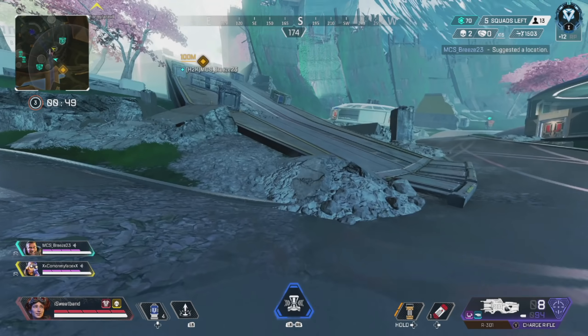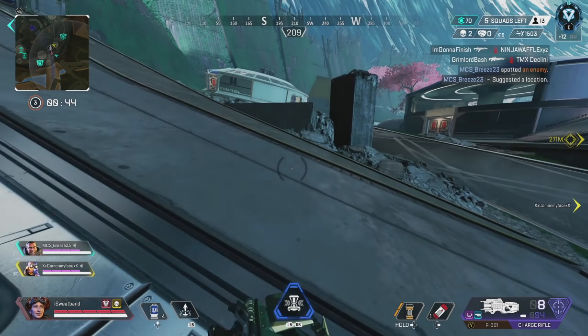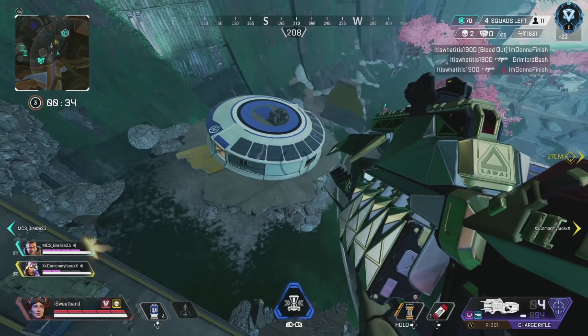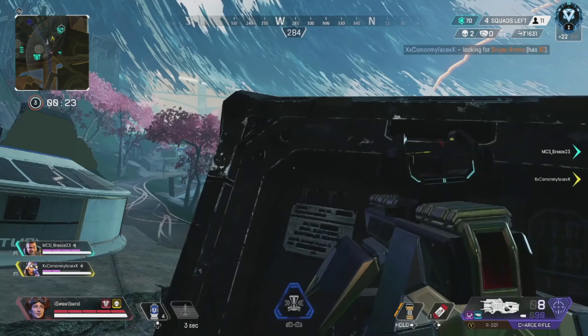My teammates make the brilliant decision — without me even saying anything — to go back up top, and we're going to hold that area for the rest of the game. That's going to be crucial because that is where the end zone is going to finish. I'm just peeking around making sure nobody else is running up on us, then I start running up the hill finally — you can see the zone right there in the top left of the screen.